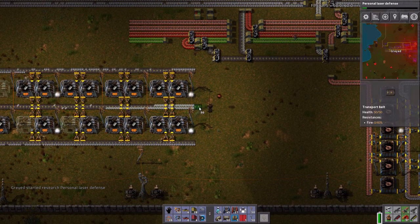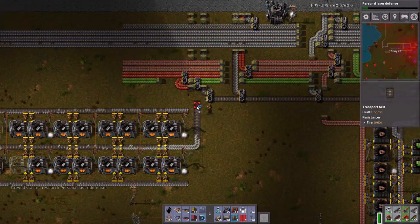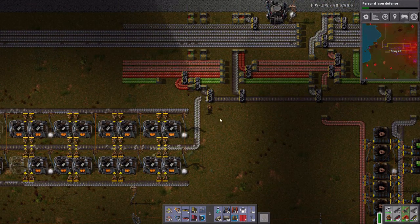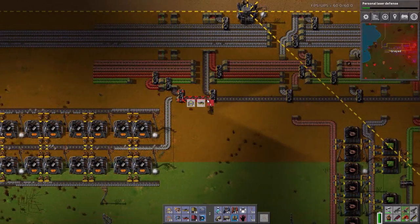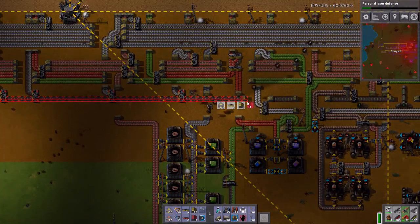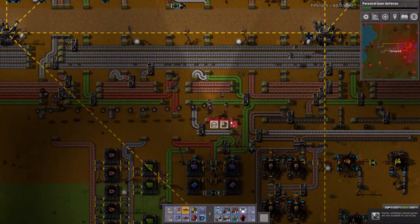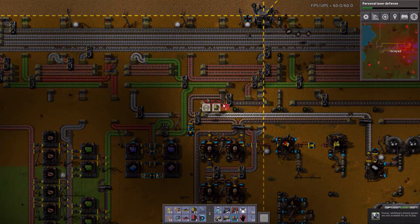Welcome back to Factorio. So we finally got our steel production increased, and we now need to basically reverse the entire steel line as we go down. I'm just gonna clear the entire line as I go and we'll work on reversing it.